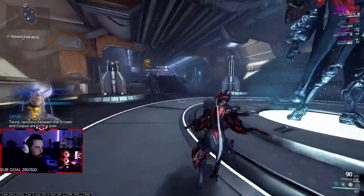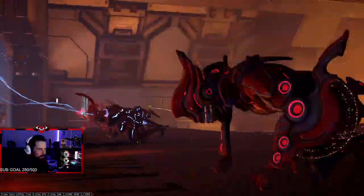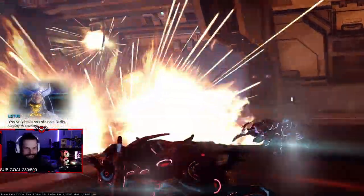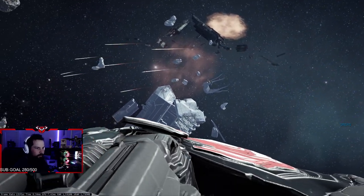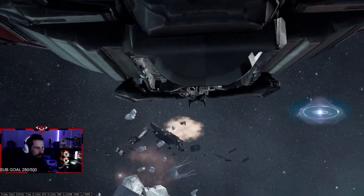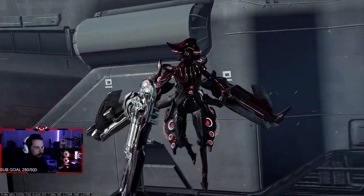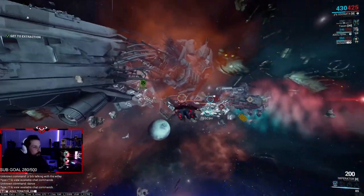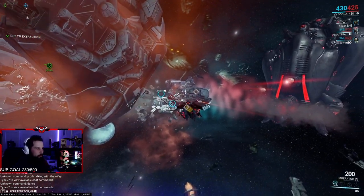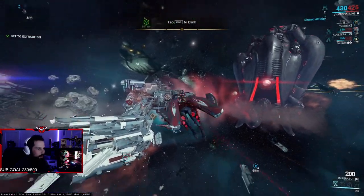We're getting the orbiter arcwing skin. Tenno tensions between the Grineer and Corpus are boiling over — you're here to find out what the Corpus know. Oh, we got wings — that was sick! Oh my god, hold on, I gotta turn the sensitivity down. Let me experience this. Oh okay, I see you guys there. I like this, this is fun.